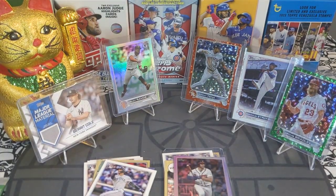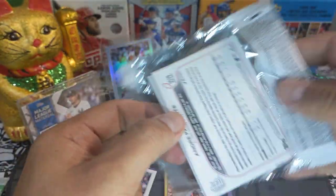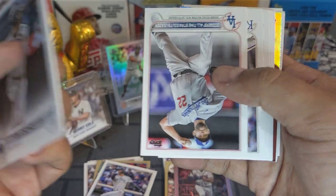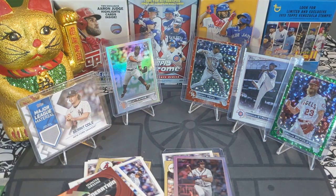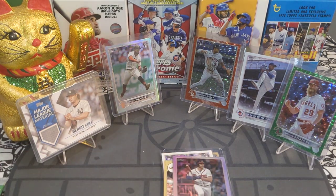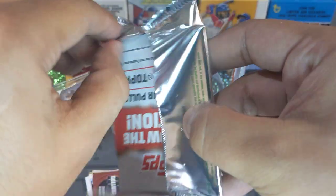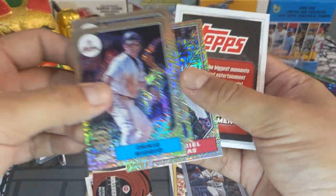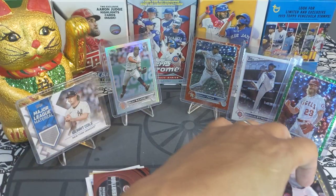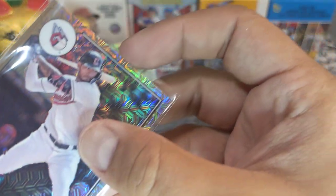One pack left and then the silver pack. We got Bobby Witt, Paul Goldschmidt — I needed this one, I'll put it to the side — and Hunter Greene rookie, and base. Not too many hits in this hobby box, but now let's rip into the silver pack. We got Craig Biggio, Lars Nootbaar, Chris Bryant, and Gabriel Arias rookie — not what we were looking for, but I'll go ahead and sleeve up Gabriel Arias; he is a rookie and you never know where this guy can go.